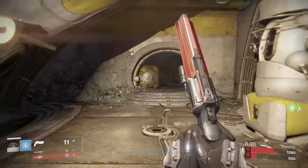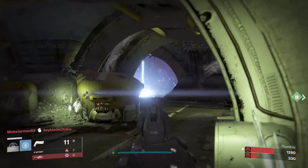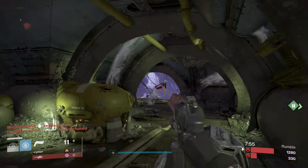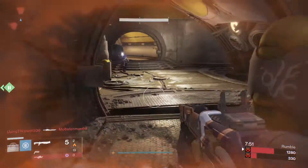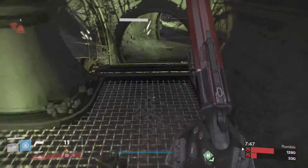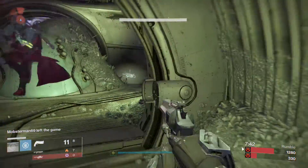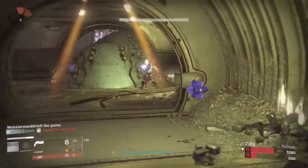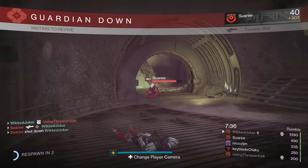Now for the bad. With reforging rightfully gutted from the game, when Iosaluna drops — on the very rare occasions that it does drop — you're stuck with whatever you're given. Sometimes this means god-tier rolls like Outlaw, Rangefinder, Rifle Barrel, Smallbore, Hidden Hand, or Third Eye. Other times you get Mulligan, Extended Mag — which actually does not work on this gun — or Grenadier.